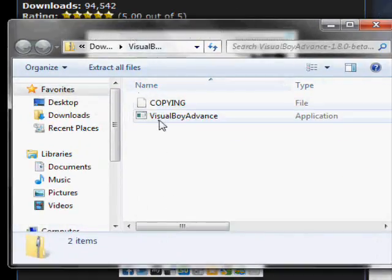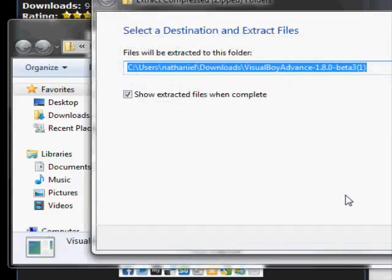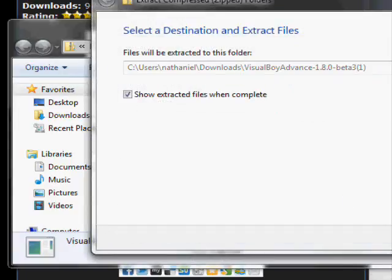Once it's done downloading, you want to click on it and then hit 'Extract All Files.' Then hit extract again.